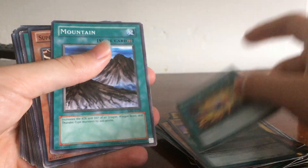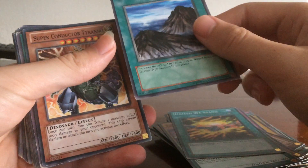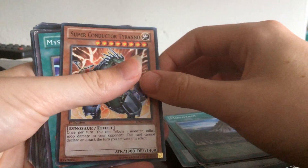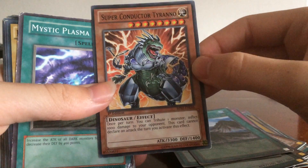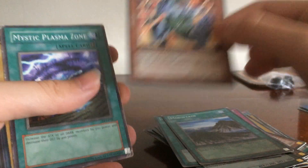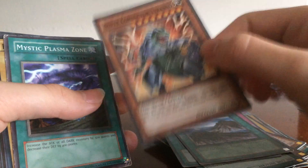United We Stand, Mountains — I just need that little boost with my dragons. Superconductor Tyranno — oh man, this guy. Back in the early days of Yu-Gi-Oh, if you had this, Blue-Eyes is nothing.